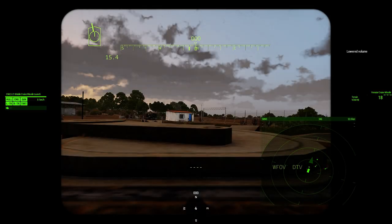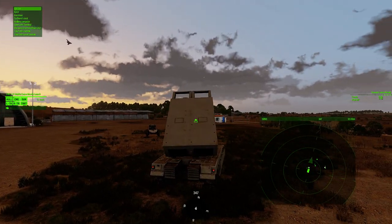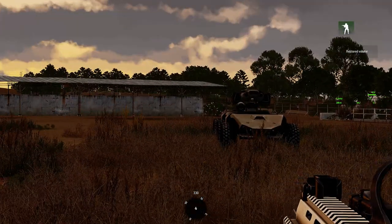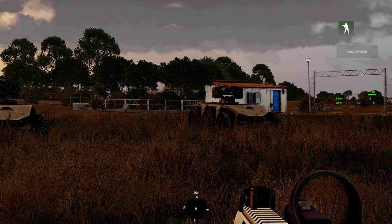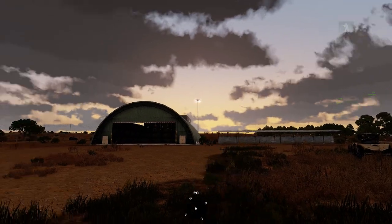Just with the CMLS, through speed — it's been updated, moves faster. Quality of life improvement. Got two variants of the UGV and three variants of the UAV. Let's take a look at those.